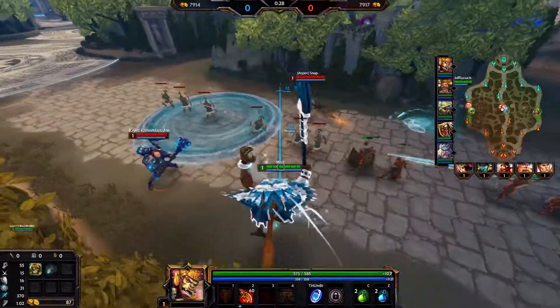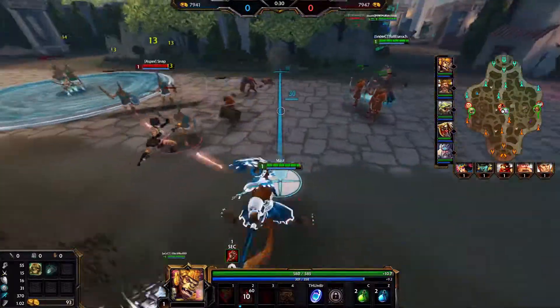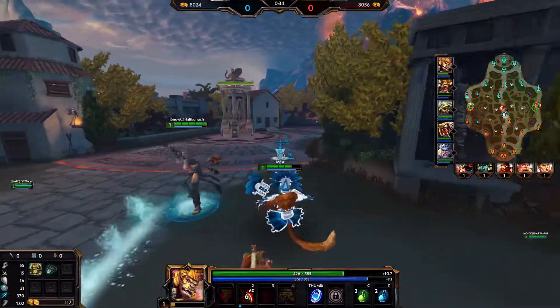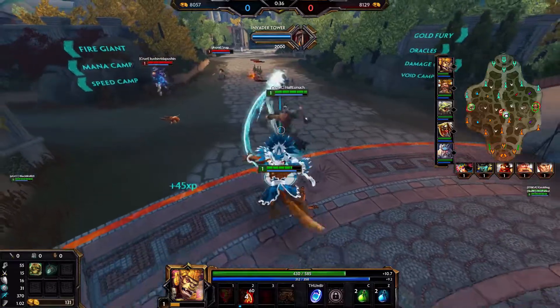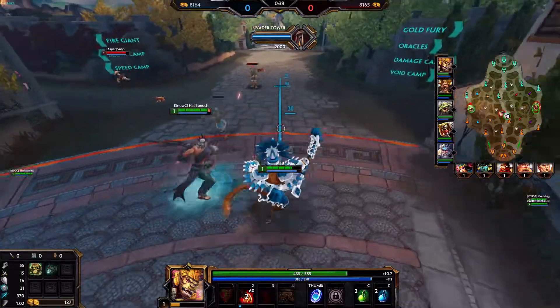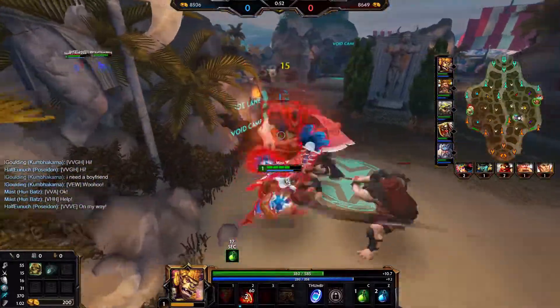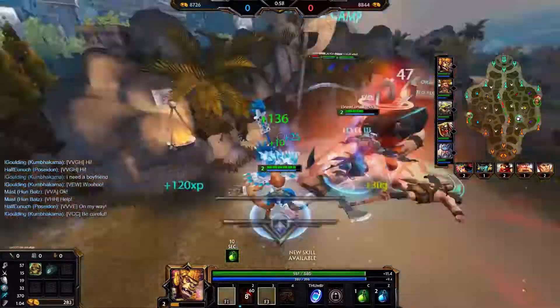Starting off, we're matched up in mid: Hunbats and Poseidon vs Wheelix and Vulcan. I know right away that they're going to out-clear and out-pressure us, which means they're going for our speed. Now I need to decide what buff we should go for. I decided I'd rather not look for a fight because they have a better early game anyway, so instead I look to secure our right side buffs.